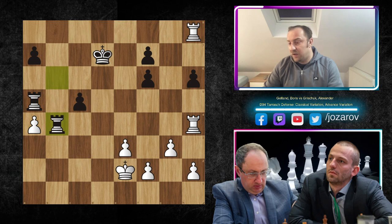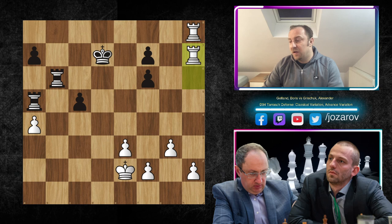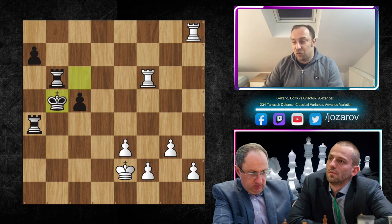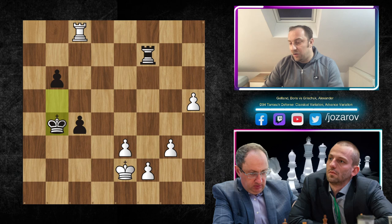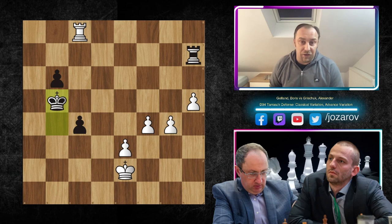Gelfand simply takes the weak pawn. Rook to b6, rook to h7, and now Gelfand takes out this pawn — and also the other pawn can be taken. Rook to f6, after a couple of trades, Boris Gelfand simply pushed the pawn. A very important move: rook to c8, getting behind the passed pawn. Rook to f7, king to e2, and now simply pushing the pawns further. In this position, Alexander Grischuk resigned.